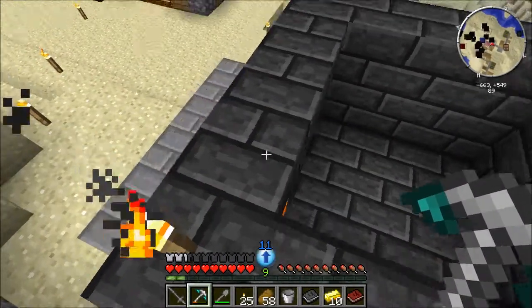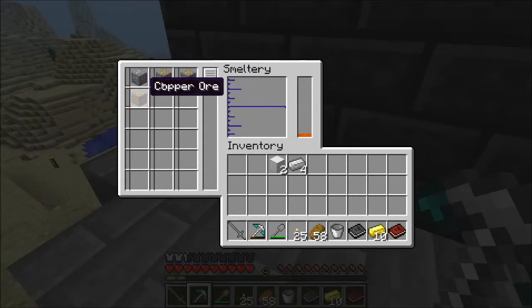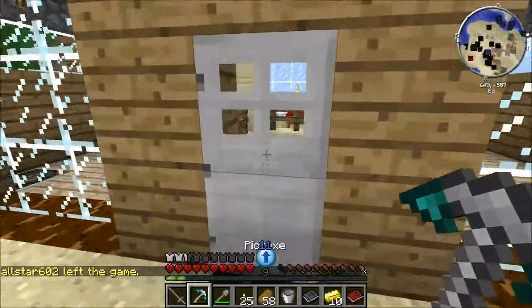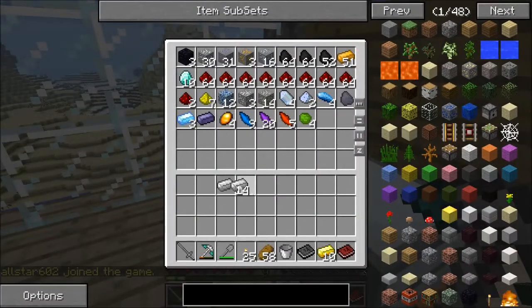Now, as soon as I open up the smeltery it popped in. We're going to do tin and copper, three to one ratio. Dale's getting a connection reset again.